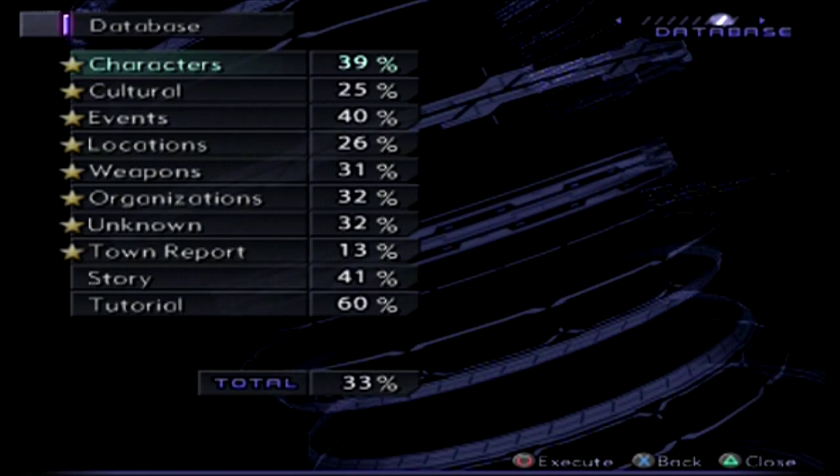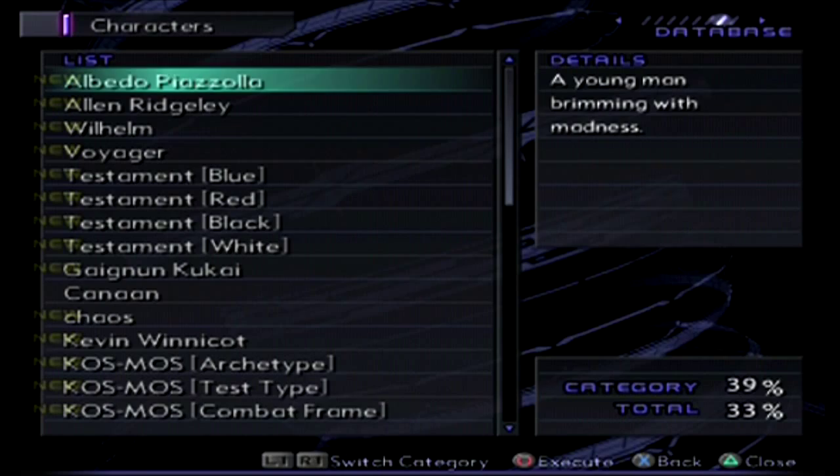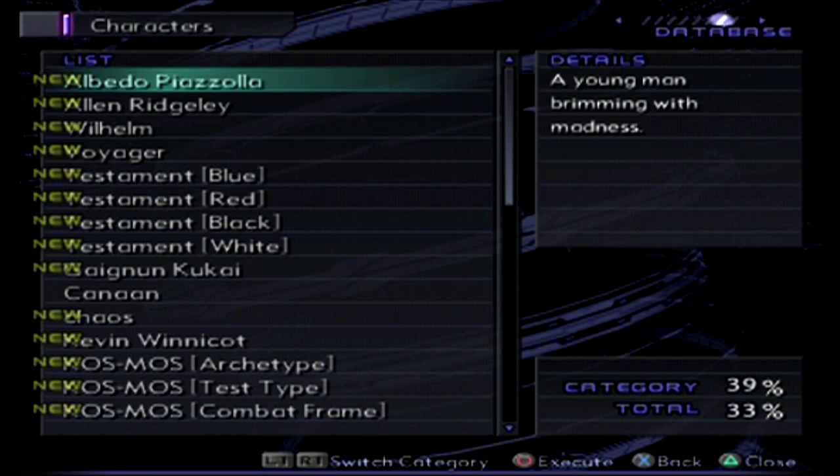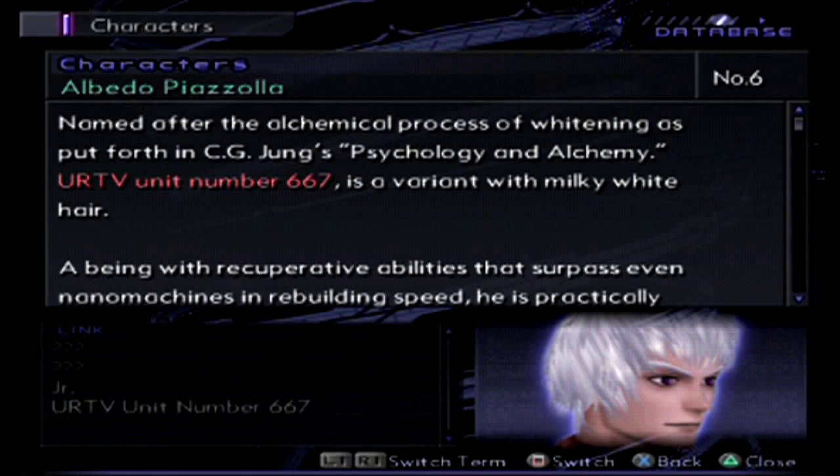Holy crap, do we have a lot to read today. We're going to start — not really alphabetically, I don't know what order they're going in — but we'll go in the order the game gives us. First up we have Albedo Piazzola — I assume it's a 'tz'.